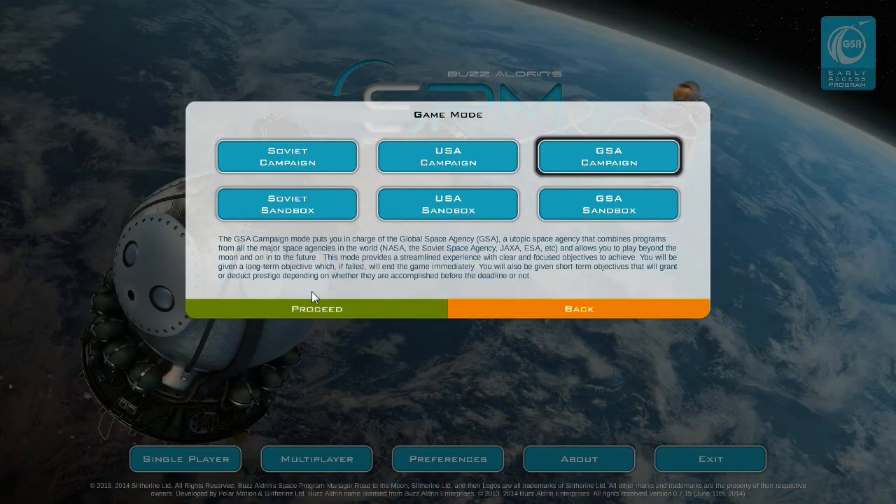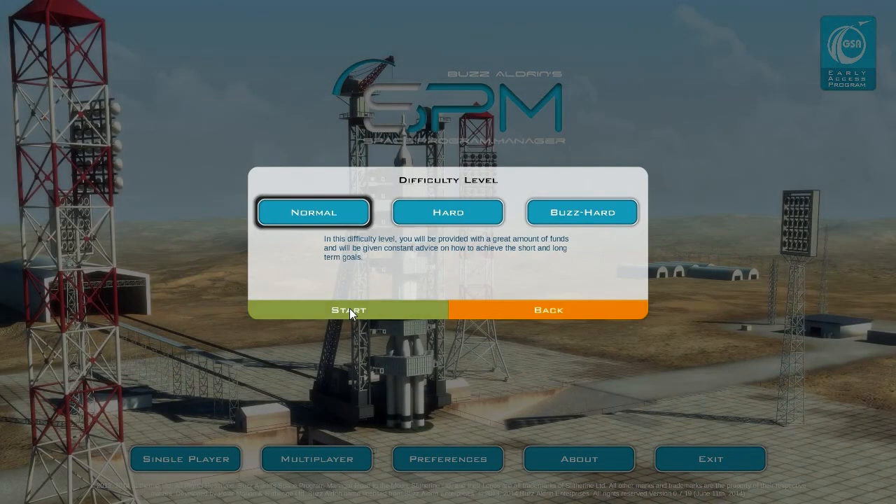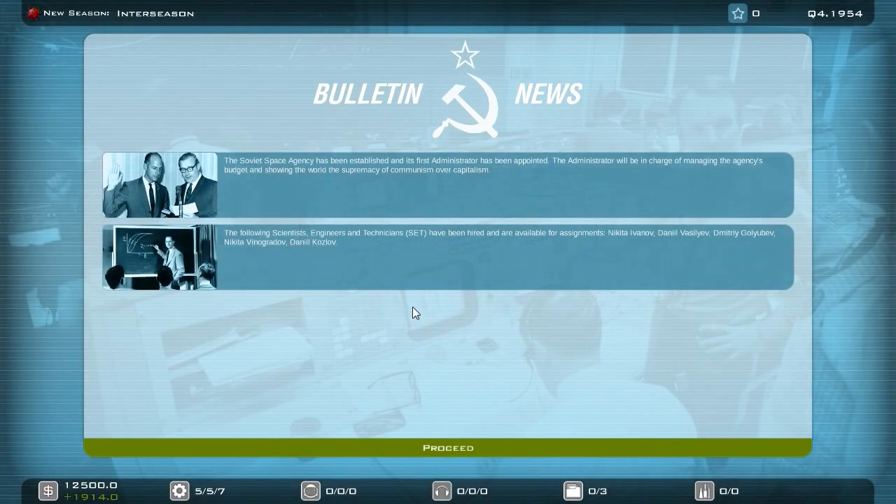Now I want to start a new game. I want to play on the Soviet side, and we can only do this in sandbox mode, so let me proceed. As usual I want to play Buzzhard.